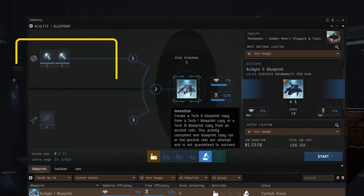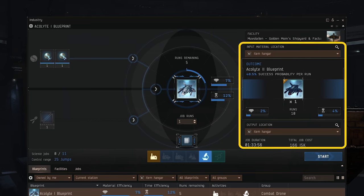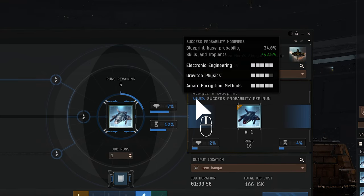The left side of the window shows your input. For invention, this uses data cores found in data sites, and the right side shows your output. Invention only has a limited chance of succeeding in creating the T2 blueprint copy. You can see the likelihood of success next to the output. To see which skills affect your chances, you can hover over the number.